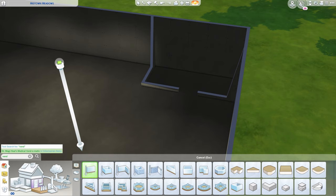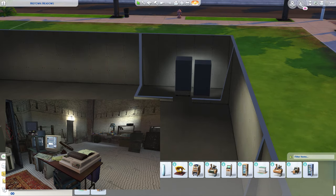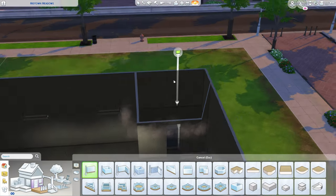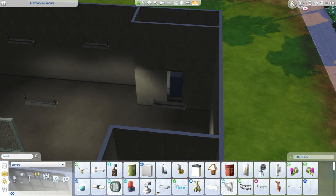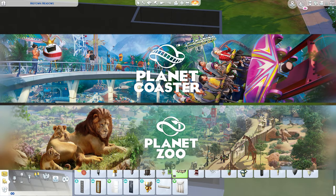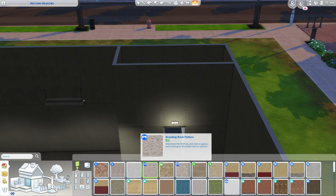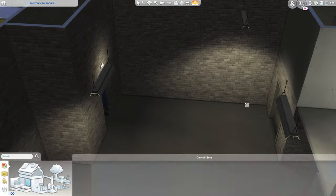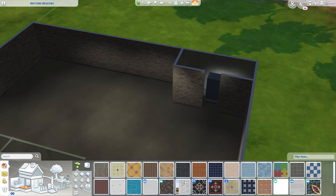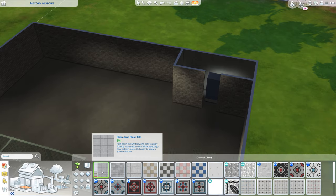I kept one of them a bit further forwards so Sims can still move about. There's no actual entrance to this place, but you're welcome to put your own door in, or just shift-click and teleport them in. The light I used above this entryway is pretty much identical to the one in Half-Life 2, but it's the wrong way round, and sadly The Sims doesn't have any way of rotating items on an axis. Looks at Planet Coaster and Planet Zoo wistfully. So it'll have to do.